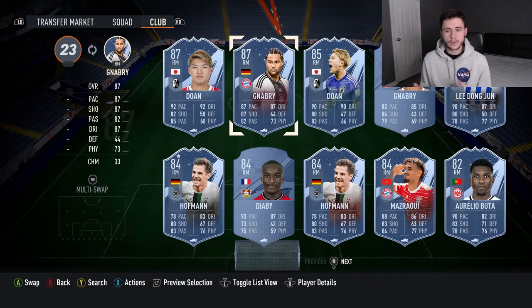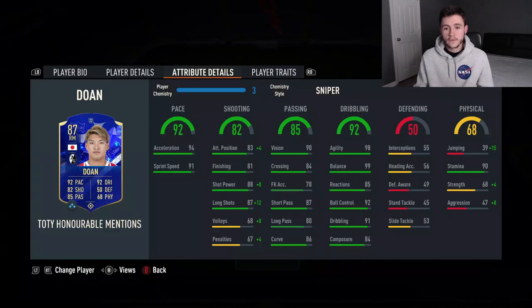Looking at Bundesliga right mid alternatives, there aren't too many options — Team of the Year honorable mentions Doan is the highest rated. You do have the likes of Serge Gnabry, maybe Leroy Sane if you can manipulate your formation a bit, and also Foot Centurion Marco Reus. Other than that, not too many options, so if you're running a Bundesliga team I highly recommend completing the objective for this completely free card.